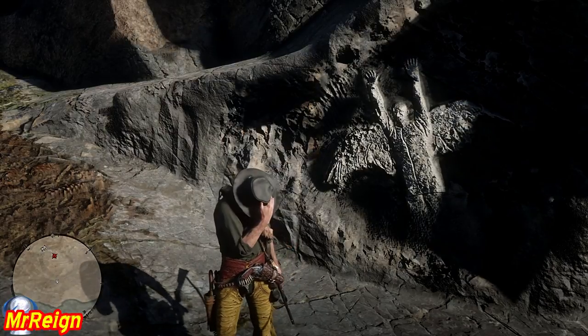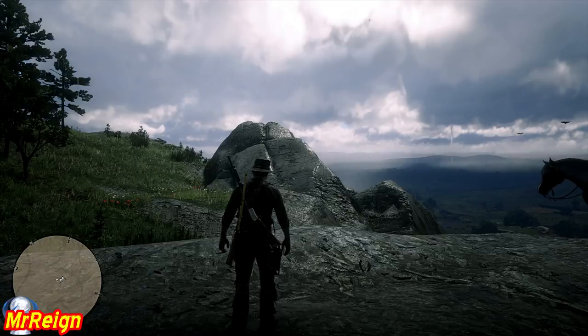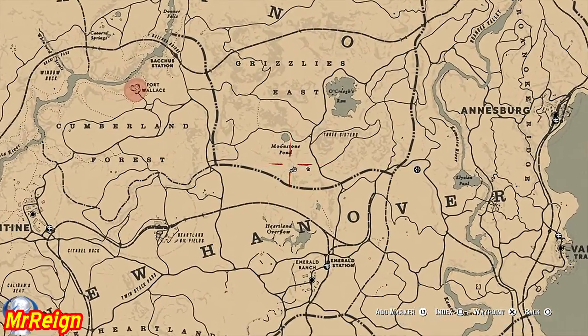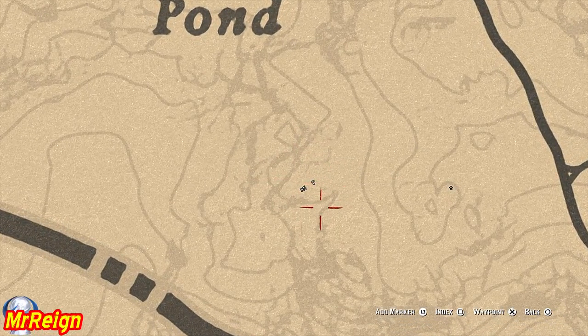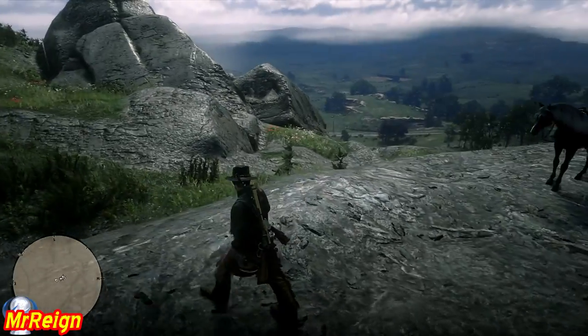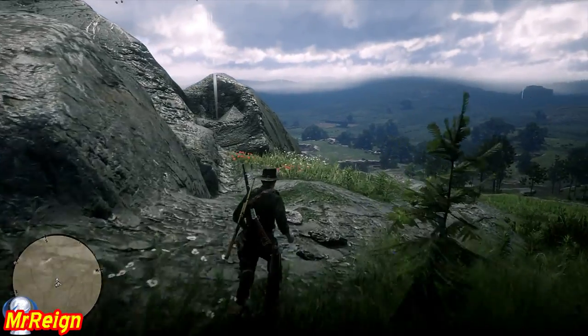Love these little things — just awesome to see something like that. The next one is going to be in New Hanover as well, above the second inn of New Hanover, just below Moonstone Pond. Once you get to the large outcrop there, there's a smaller outcrop next to it, and that is where your pyramid sculpture or carving is going to be.